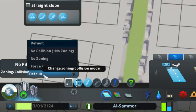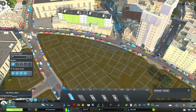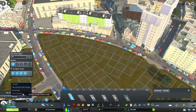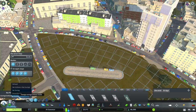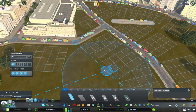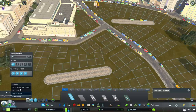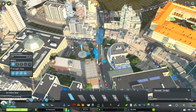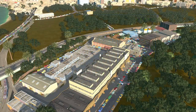The No Pillars mod is another essential one for road design. It gives you different controls when placing roads — for example, if updating a road would normally demolish a building nearby, you go in and select No Collision and it won't demolish anything. You can also force zoning to appear on a road that doesn't have it. Mainly I use the No Collision button when updating inner city areas to prevent buildings from disappearing.